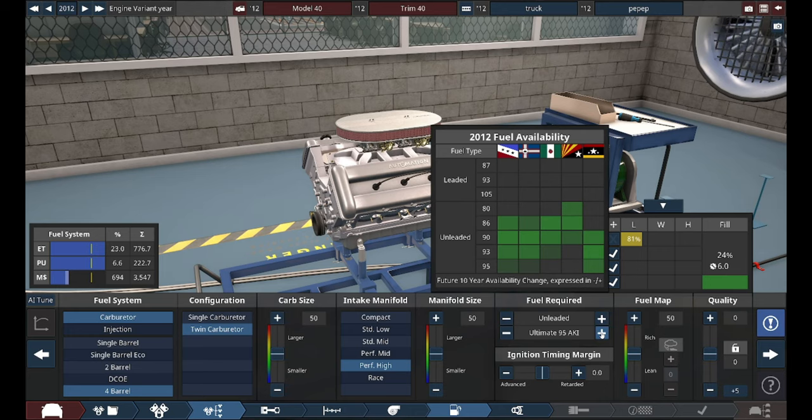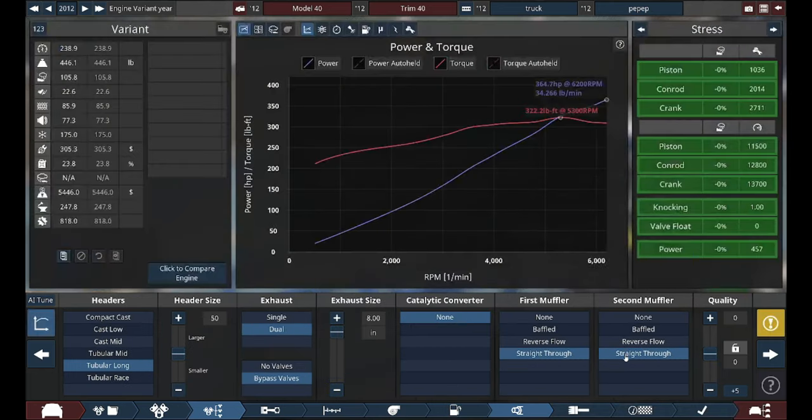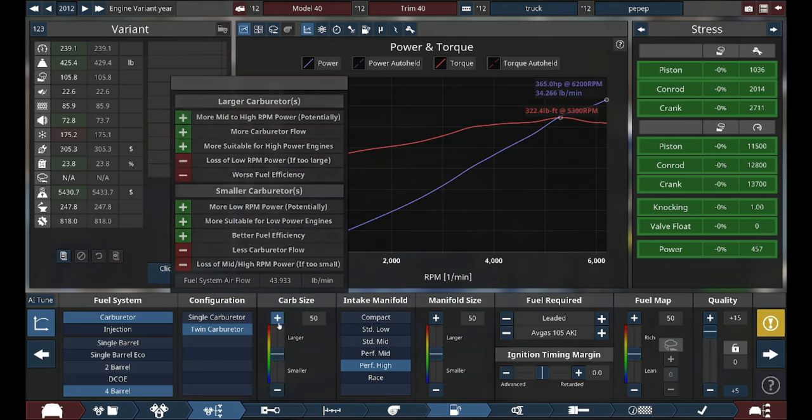Diesel. Cool. So, diesel two — which I don't think is in the game, so we're just gonna put it like AVS or whatever. I don't know. Dual exhaust because it's a truck. It defaults me to 300 horsepower. That ain't bad, not good though for a truck. I'm gonna change around all the numbers and I'll come back to you.